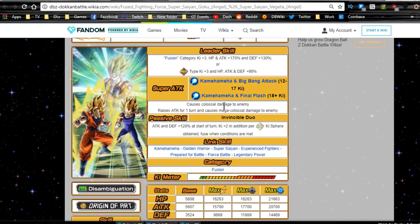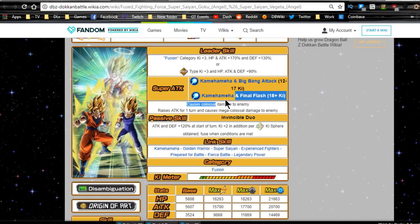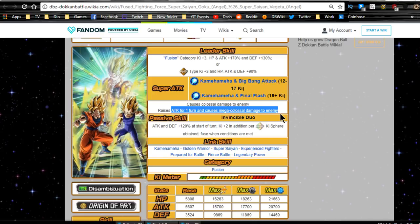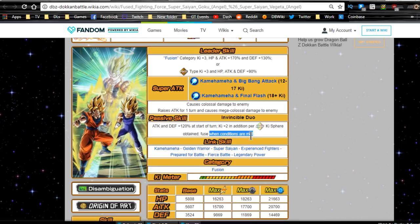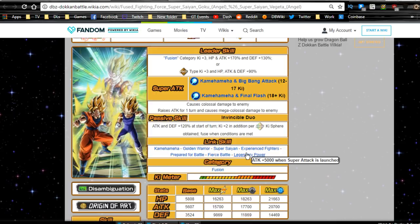He has two Super Attacks, as typical for an LR. Kamehameha and Big Bang from 12 to 17 Ki for Colossal Damage, and Kamehameha and Final Flash for 18+ Ki, which raises attack for one turn and causes Mega Colossal Damage to the enemy. Passive Skill, Invincible Duo: Attack and Defense plus 120% at the start of the turn, Ki plus 2 in addition per Rainbow Ki orb obtained, and Fuse when conditions are met. Link skills are Kamehameha, Golden Warrior, Super Saiyan, Experienced Fighters, Prepared for Battle, Fierce Battle, and Legendary Power.